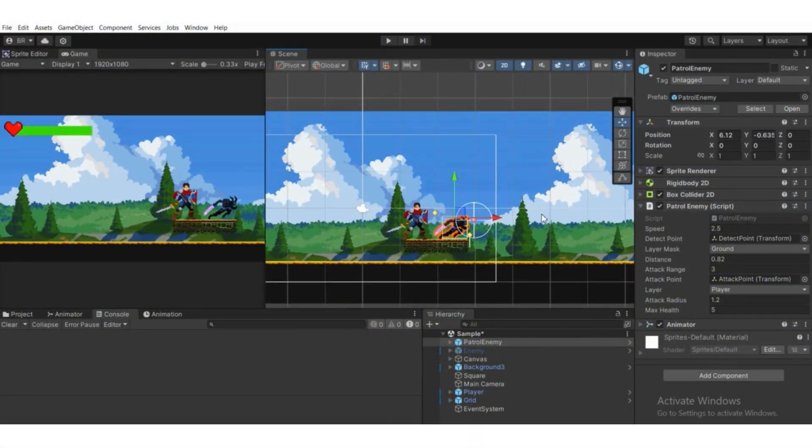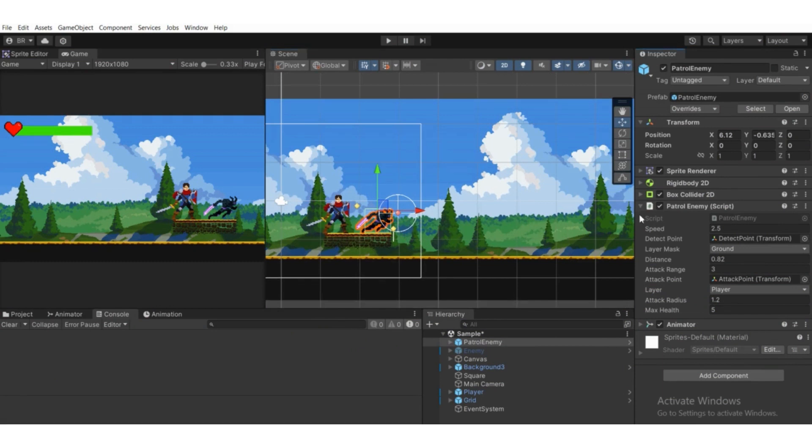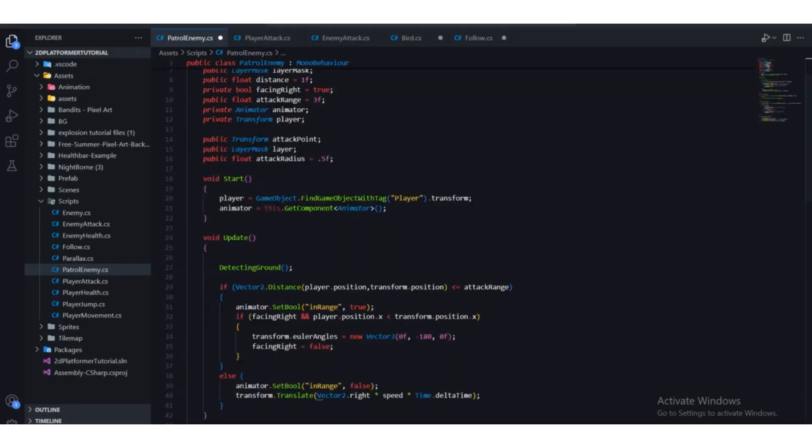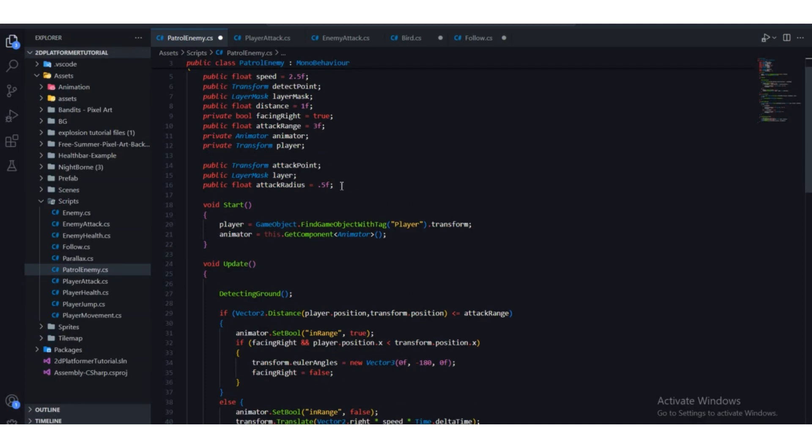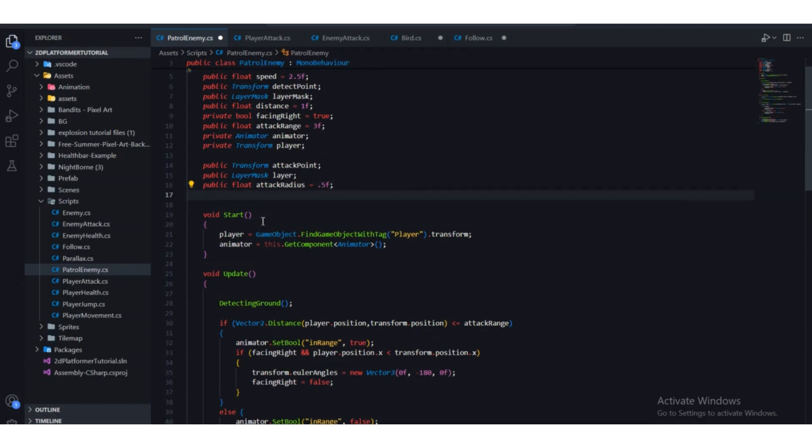We're going to open up the patrol enemy script and make a separate function. First we need to give health to our enemy. We're going to make an integer variable and call it something like maxHealth — we'll make it public so we can see and adjust it in the inspector. By default we'll set it to five.